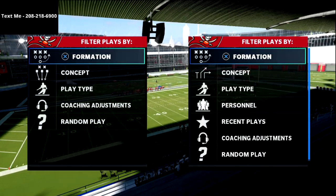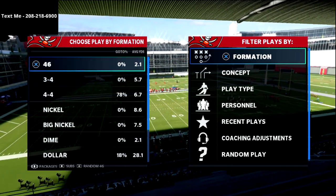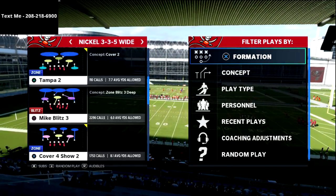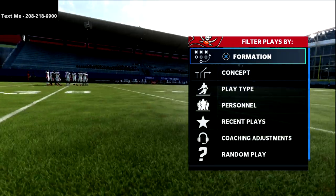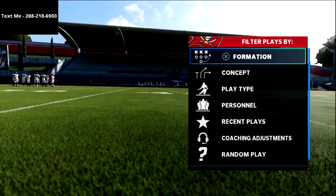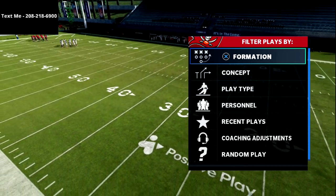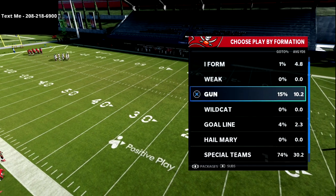In this video, I'm going to be giving you a consistent way that you can absolutely beat man-to-man — whether it be press man or cover zero man coverage — out of the Steelers 5-wide offense in Madden 21. This is a concept that's worked for years, and I believe it will also be very consistent for you in Madden 22.